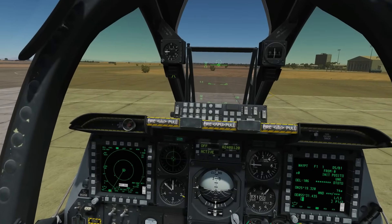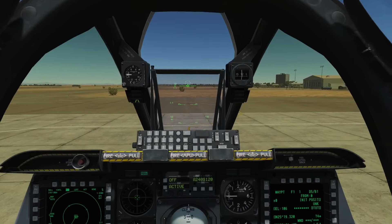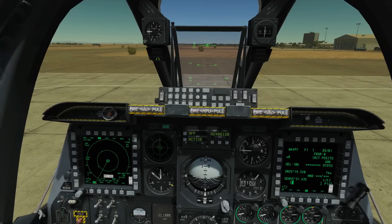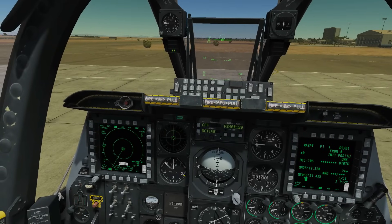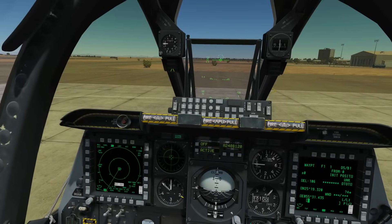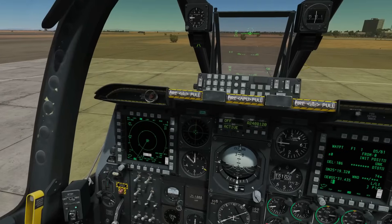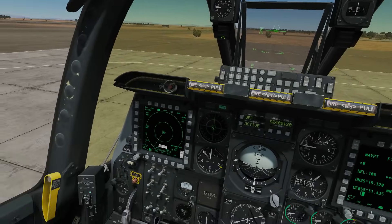Now in most jets or aircraft you could just take off and go use these weapons. In the A-10C it's a little bit different, and because of that it can be frustrating to new guys. So before we can go and use these weapons we have to update our DSMS — our Digital Stores Management System — so that it understands about the new weapons we've just put on the plane. Without doing that we can't do anything with those weapons.